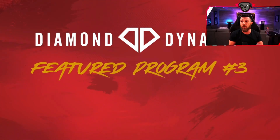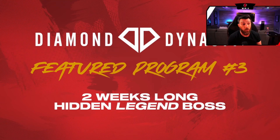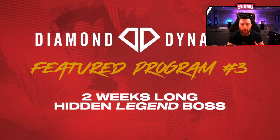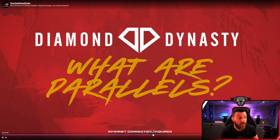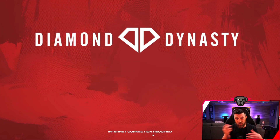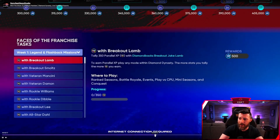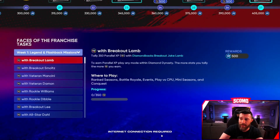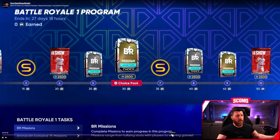Once again they're changing the patterns and what they're doing - I think this is kind of cool. The other big change is parallels. Instead of just grinding stats, there are now parallel missions. You unlock more missions when you get the card, then you can unlock the specific missions needed to parallel that card. Battle Royale is pretty much staying the same and you don't have to go flawless. They did add XP grind rewards for Battle Royale and events.